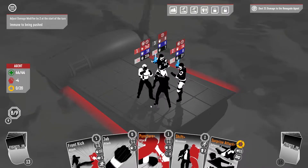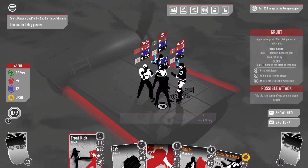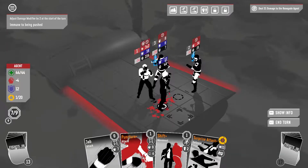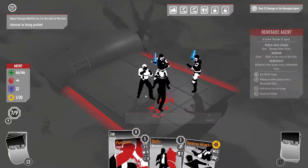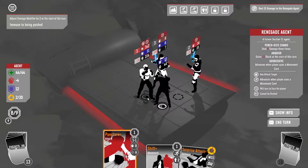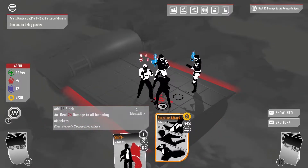We're just gonna root down. We're gonna front kick this guy so he won't hit us. And then... apparently I didn't remove the jab from my deck. And then we're gonna turn on the surprise attack.